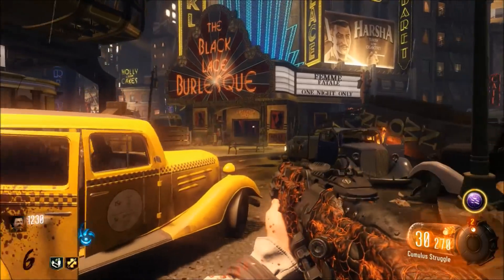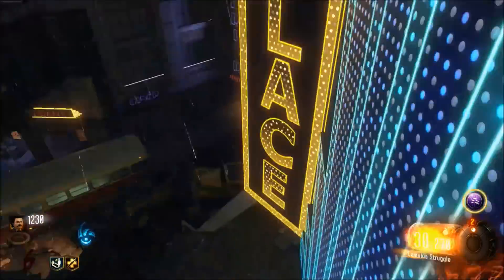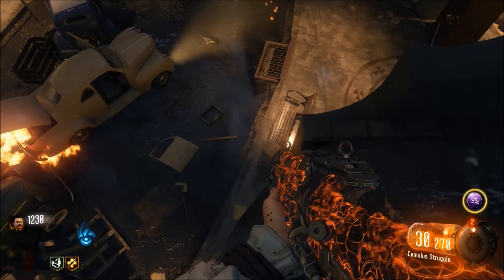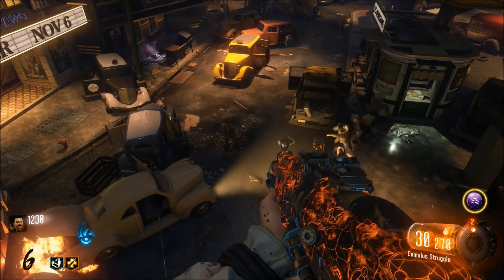As you can see, the grapple works. Now what we're going to do is make our way over towards the burlesque. We're going to grapple on towards the top of the burlesque, and as you can see, we're going to land on top of here. Now bear in mind when you try this, sometimes you can hit death bars, so just bear that in mind.